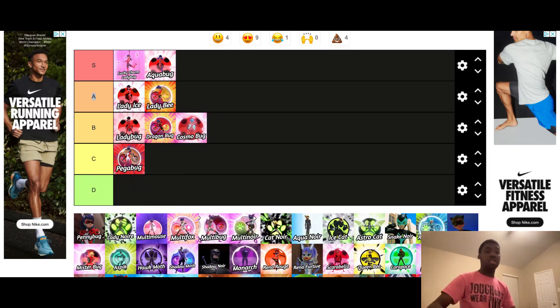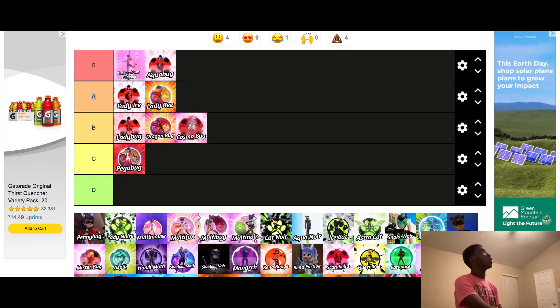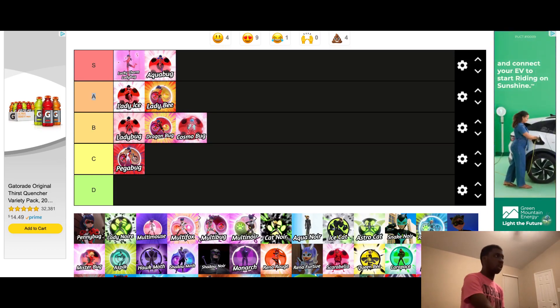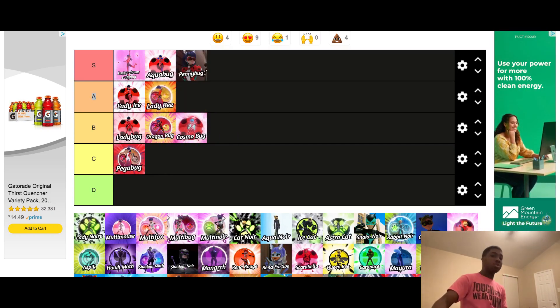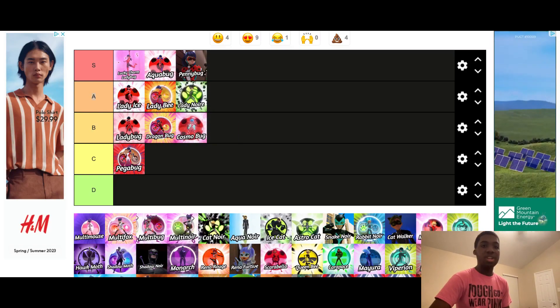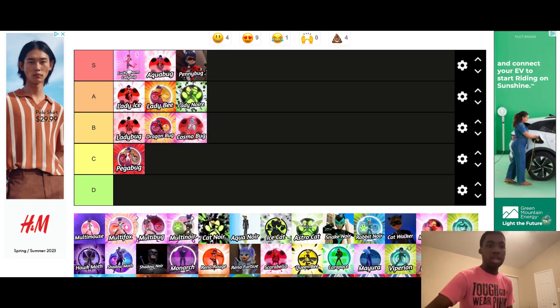Next one we got is Pennybug. I really like this one — I think they did a good job. Ladybug basically unifies the Bunny and the Ladybug Miraculous. I think this one should go in S tier because it just feels really cool. And then Lady Noir — I like this one. I think it's a pretty good one. I like it more than the regular Ladybug outfit, and it feels cool to see Marinette using the Cat Miraculous instead of always using the Ladybug. I'd put this in A tier.